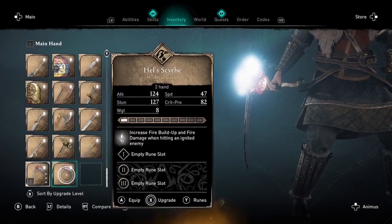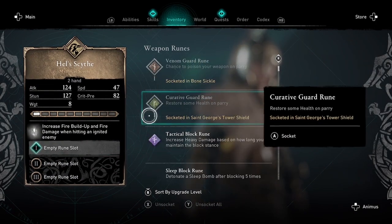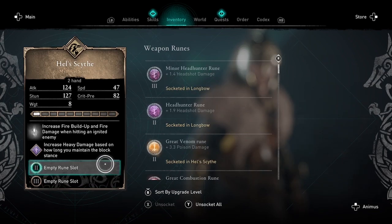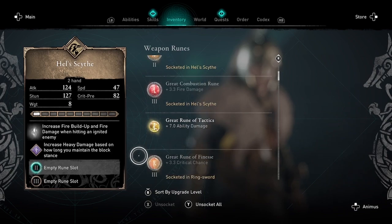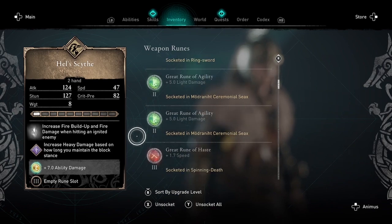I've socketed runes in the first one and now I'm going to the second one to do the same thing. I'm going to socket a major rune and two minor runes — you should use the great runes if you have them, since they're worth more money when you sell them.